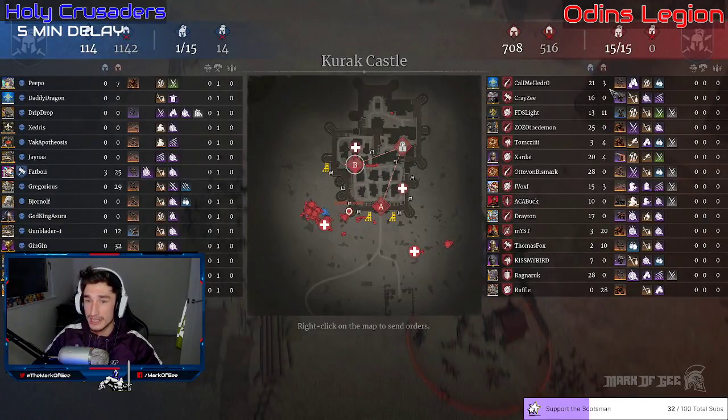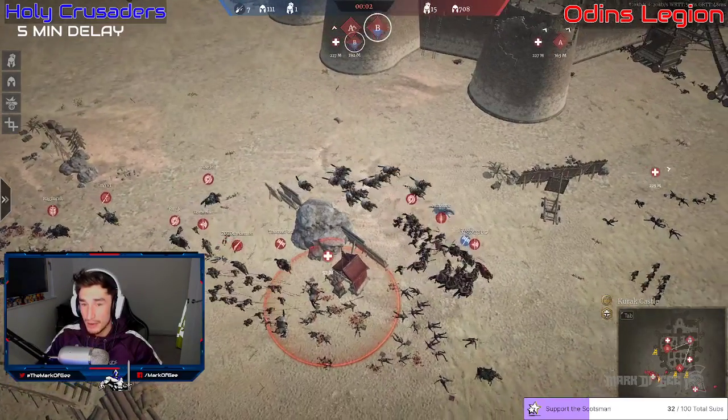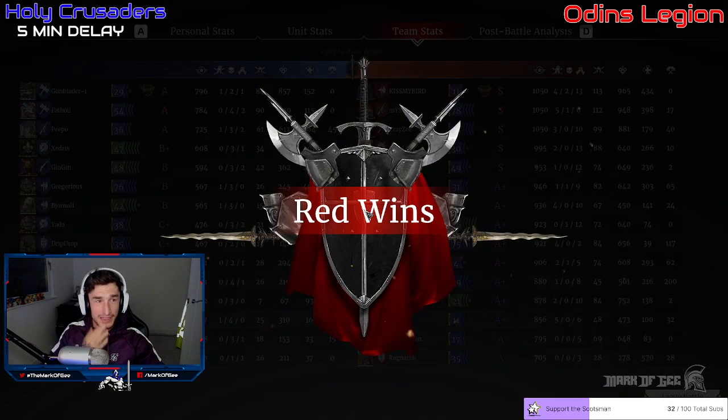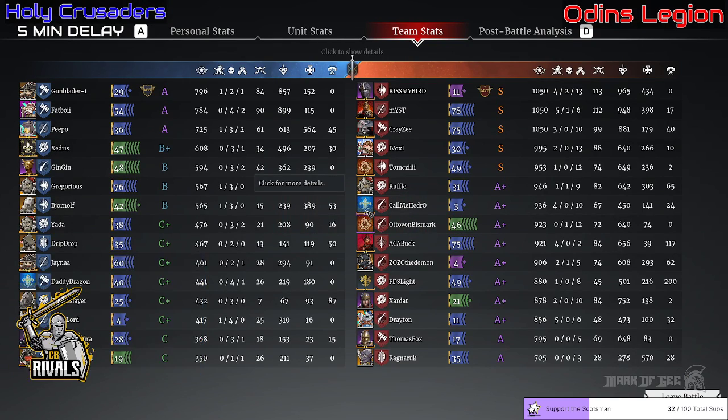Odin's Legion with a massive win — 700 units alive, just capping the supply points for fun. Fat Boy is still in the battle, getting chased around. Call Me Hedgerow — everybody on the team doing some work. Fat Boy falls to Buck — Buck picks up the quad kill just as the battle ends. Red wins, Odin's Legion wins. Sorry, I had the webcam on that whole time!